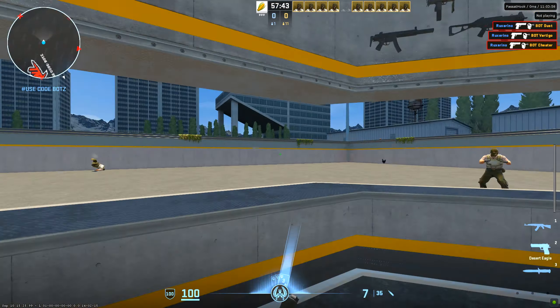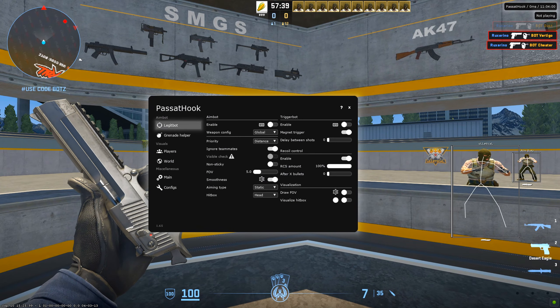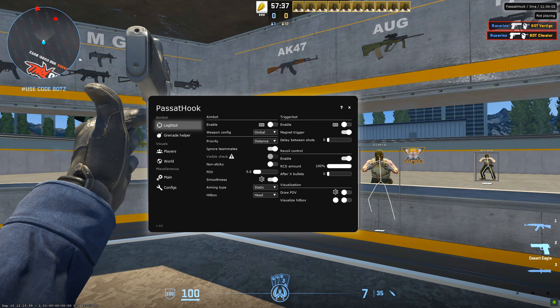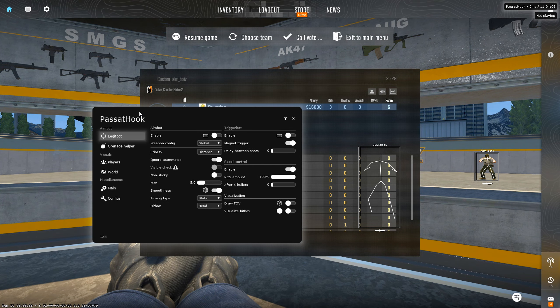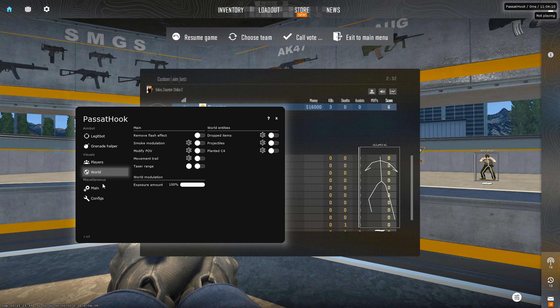I'm going to be going over all the features. The ESP is a bit laggy for me, but I'm going to be completely honest because no one has told me to do this video — I'm just doing an honest review. We have different sections: legit bot, nade helper, players, world, and main config.